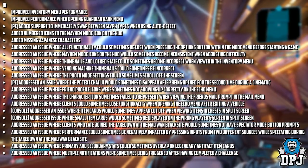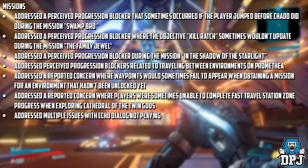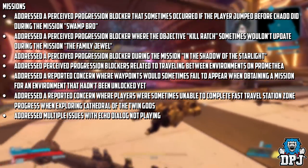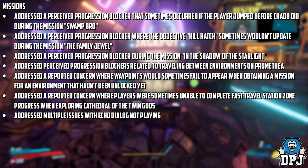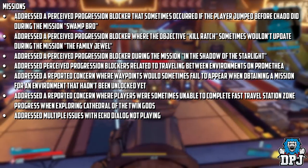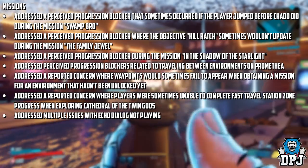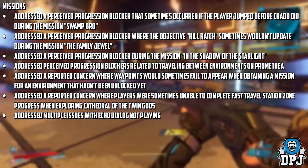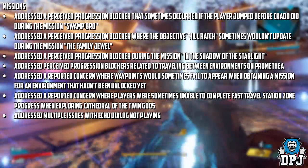Addressed an issue where multiple notifications were sometimes being triggered after having completed a challenge. Moving on to missions: addressed a perceived progression blocker that sometimes occurred if the player jumped before Chad during the mission Swamp Role. Addressed a perceived progression blocker where the objective 'kill rat' sometimes wouldn't update during the mission The Family Jewel. Addressed a perceived progression blocker during a mission in the Shadow of the Starlight. Addressed a perceived progression blocker related to traveling between environments on Promethea. Addressed a reported concern where waypoints would sometimes fail to appear when obtaining a mission for an environment that hadn't been unlocked yet. Addressed a reported concern where players were sometimes unable to complete fast travel station zone progress when exploring Cathedral of the Twin Gods. Addressed more issues with the Echo dialogue not playing into gameplay.